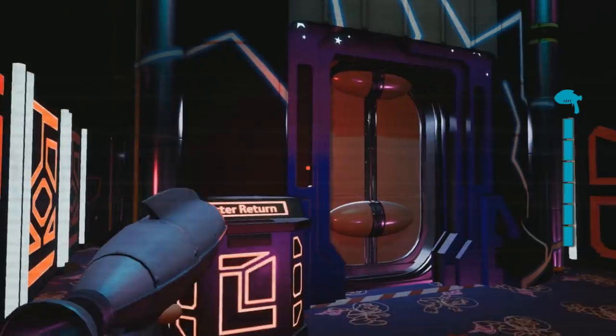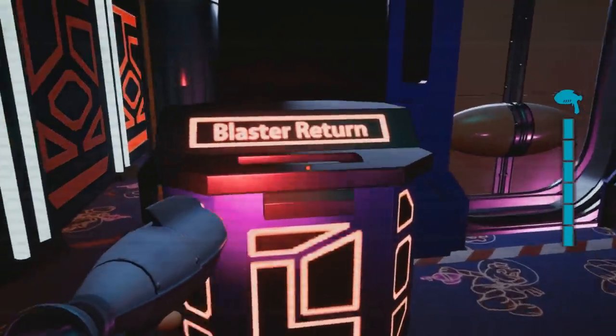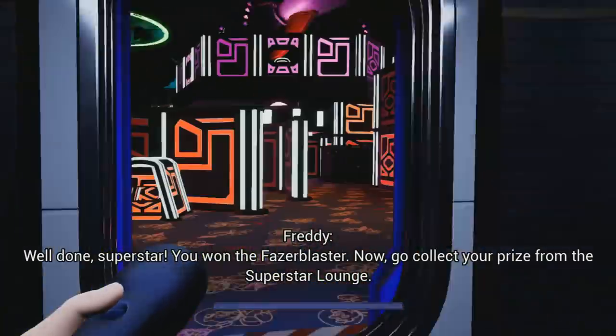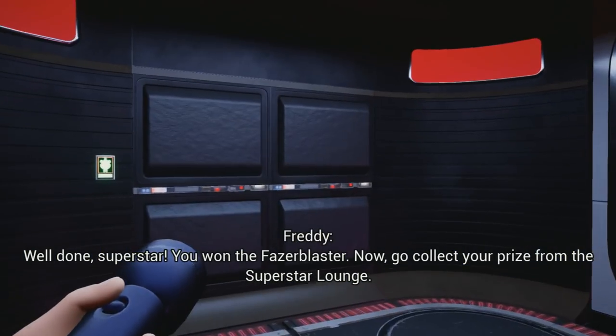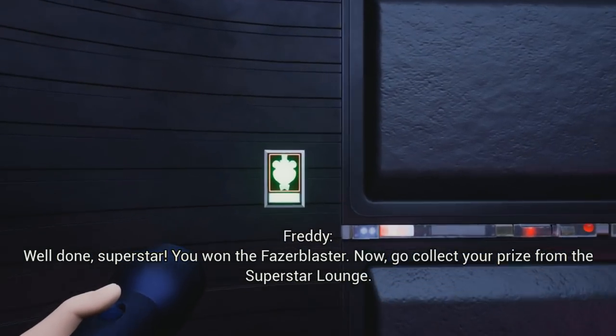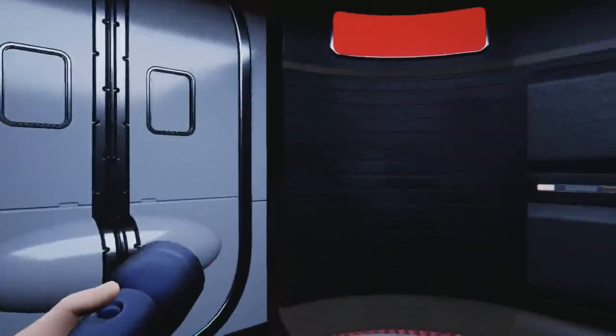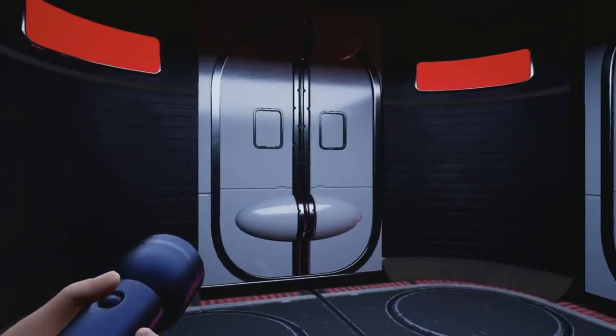Let's go ahead and return our blaster item because I just got done with the laser tag in here. Freddy says: 'Well done, Superstar! You've won the Fazer Blaster! Now go collect your prize from the Superstar Lounge.' So let's head on up to the Superstar Lounge as you heard Freddy, to collect our prize.